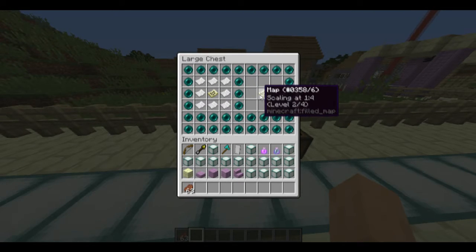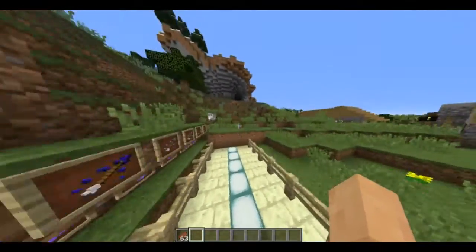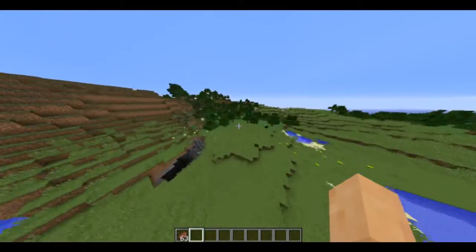And if you want to just zoom in a bit, put some shears next to your map in the crafting bench and it really zooms in a lot.